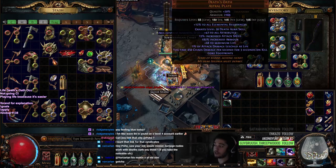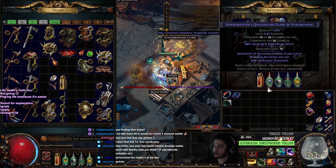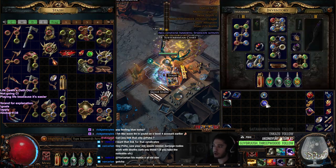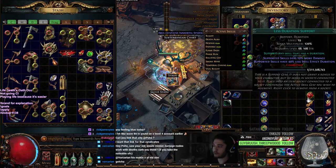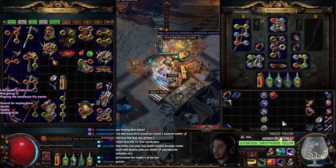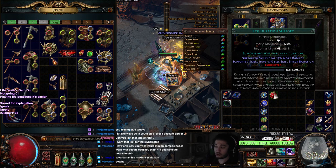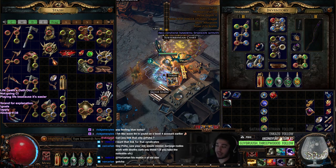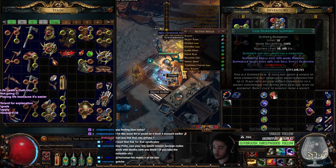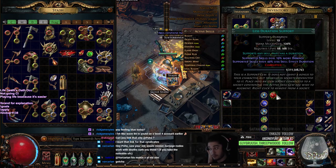The links you want are really simple — there's not much you can change. You're going to want Arcane Surge, Concentrated Effect, Efficacy, Void Manipulation, Swift Affliction, and Less Duration. The only things you can swap out: you can use Item Quantity if you're playing standard, Item Rarity, or Increased AoE — and that's it. I don't really recommend those over the current setup, but everyone likes to play their own way.